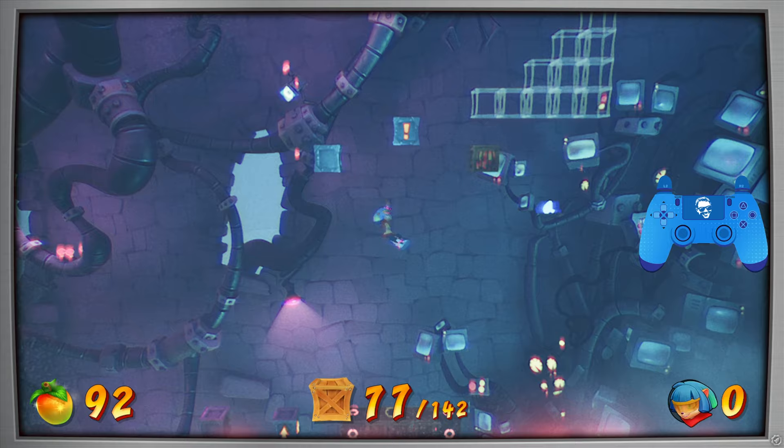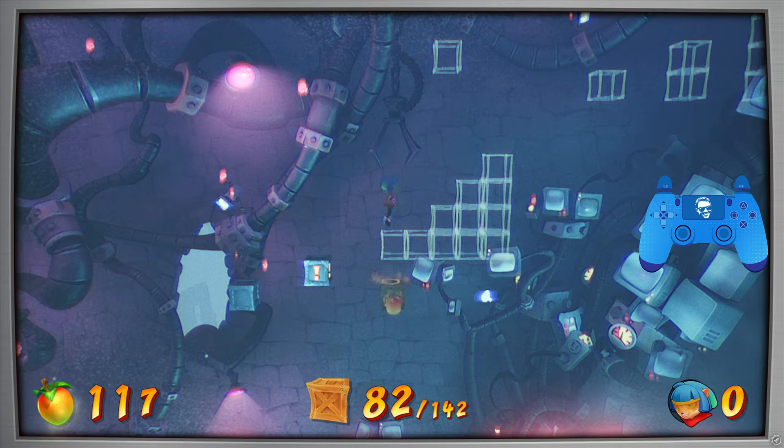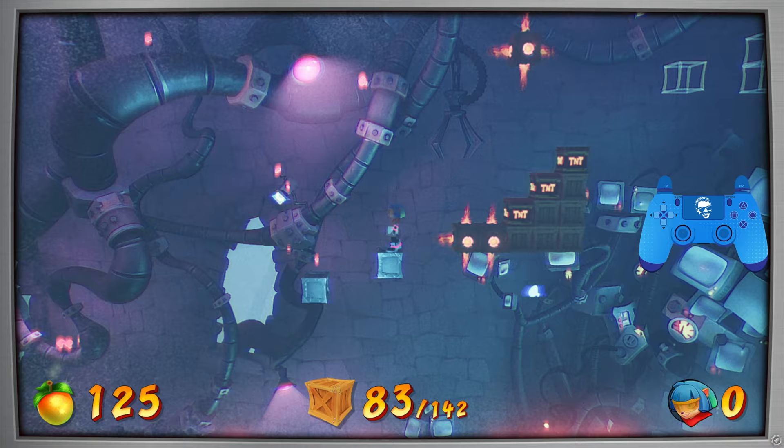Just fall down, and then you've got to break these four crates. Careful of the flame boxes, break those as soon as you can. Come back up here, and then we're going to bounce on this crate five times. Then we're going to hit the switch and make our way up the staircase. We're going to ignore the boxes, just trigger a TNT, and then be sure to break the top flame box on your way up, just like that.